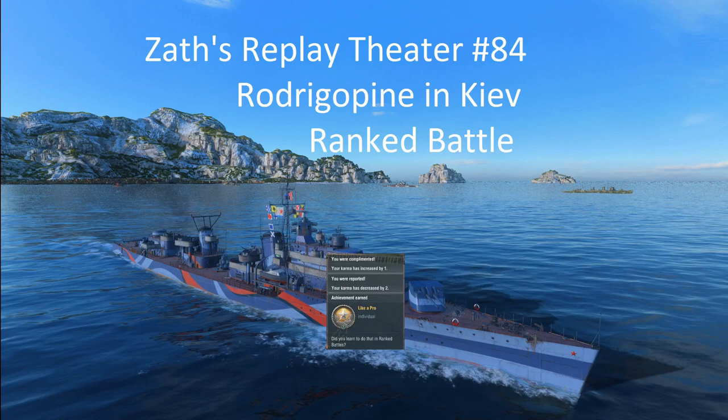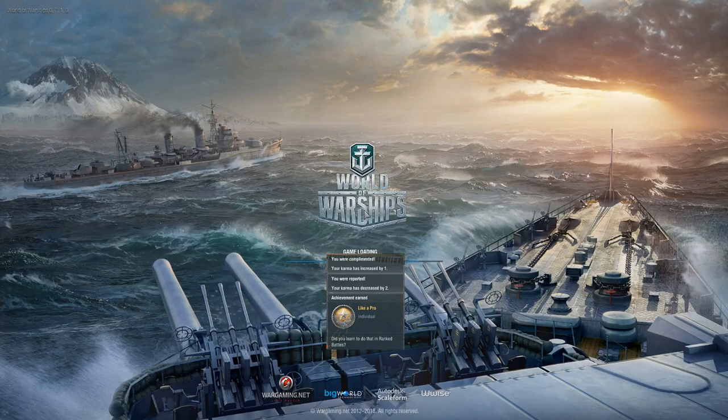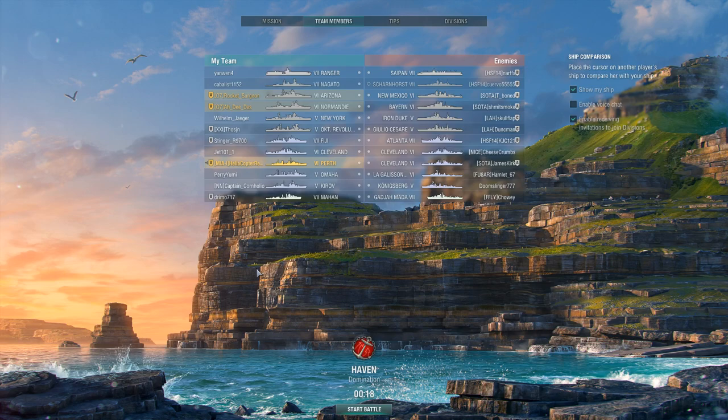By requests, we shall do the Perth — premium tier six Commonwealth cruiser. Let's get rid of that and take a look at this replay sent in by helicopter rescue. Oh alert — you got a Perth in the Christmas box! Congratulations, it's a very fun ship. I really wish I would have played it when it was tier six ranked — I didn't and I kind of regret that.